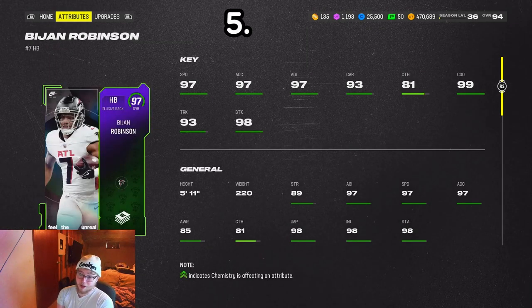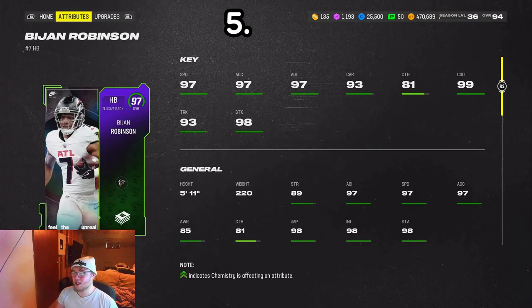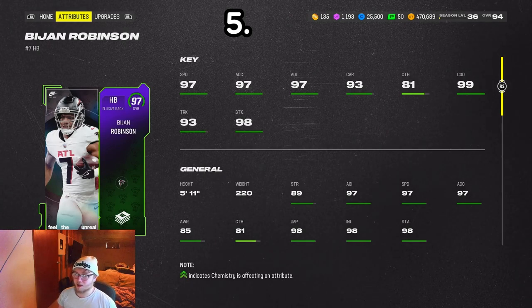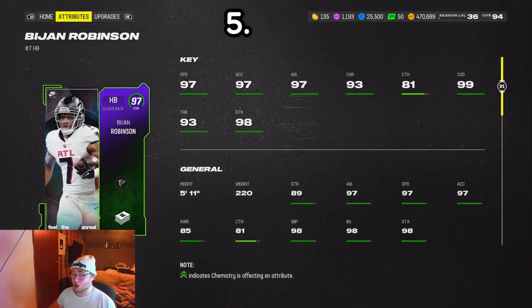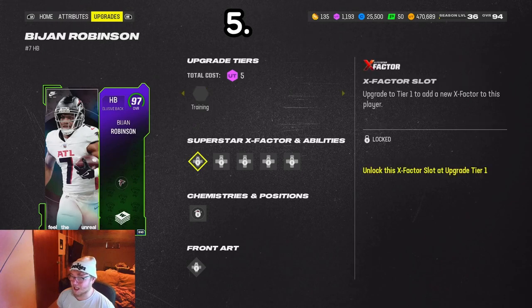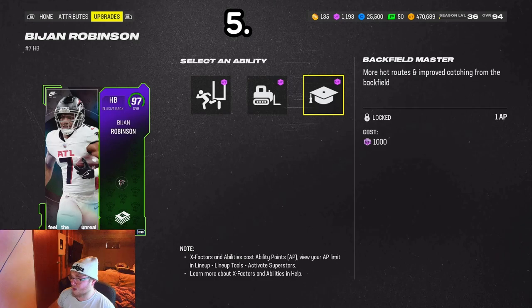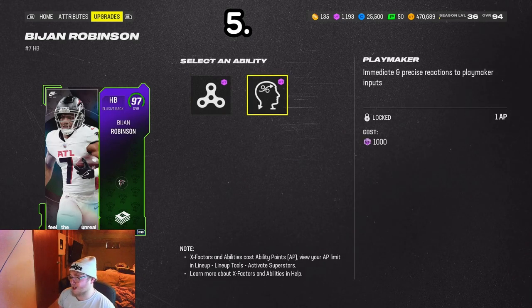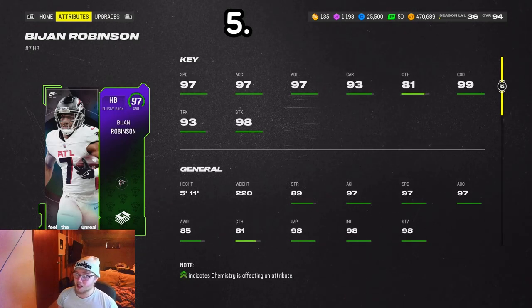Number five: Bijan Robinson. I wanted to put him over some of these other guys, but his abilities are the only thing that kind of holds him back. On the field, Bijan Robinson has one of the best jukes in the game — he'll run hard, break tackles. He's a really good running back on the field. But he doesn't get any crazy X-Factor, and his abilities — Goal Line Back for zero, Bulldozer for one, Backfield Master for one, Evasive for one, Playmaker for one — aren't really that good.